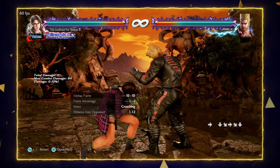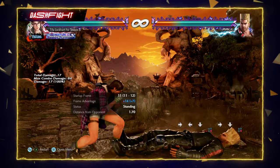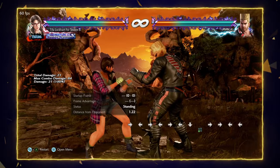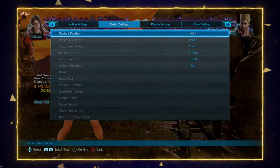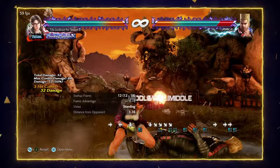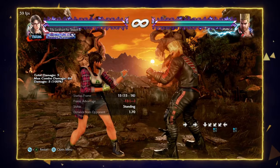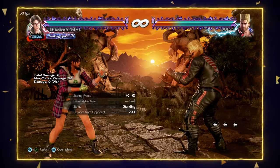For mid options, whilst standing 4 is safe against 90% of characters mid-screen. It's 11 frames — a good option to keep them in check if they're ducking. Another strong option is whilst standing 3, which is a 14-frame homing mid that's safe. It does the ballerina spin, and at the wall you get a wall splat if you're close enough. If you want more risk-reward, whilst standing 1 gives you a combo, but the downside is it's launch punishable on block. Only do this if you have a strong read that they will duck.